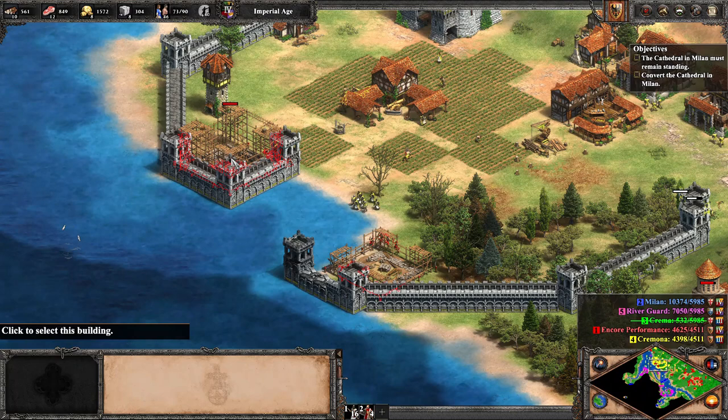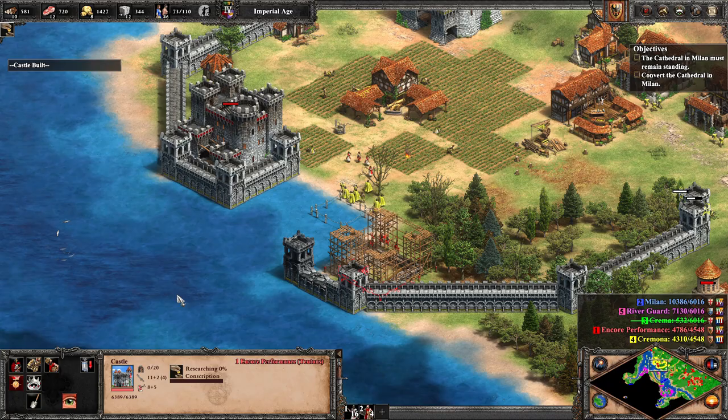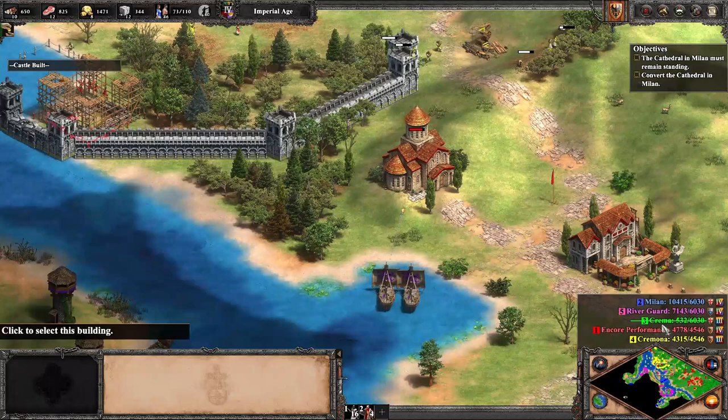Now we attempt to cover the entire coast with castles, preventing any enemies from landing. You may wonder where we're getting all this stone — thanks to our ally, we can trade for gold and then buy stone with that very gold.